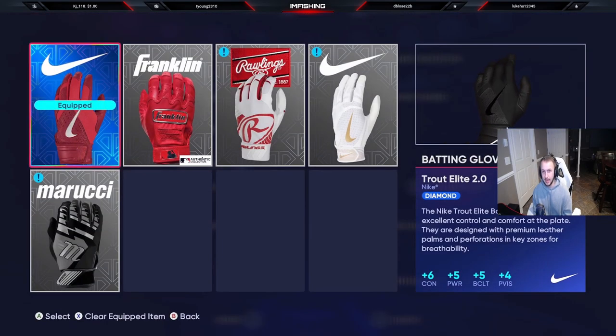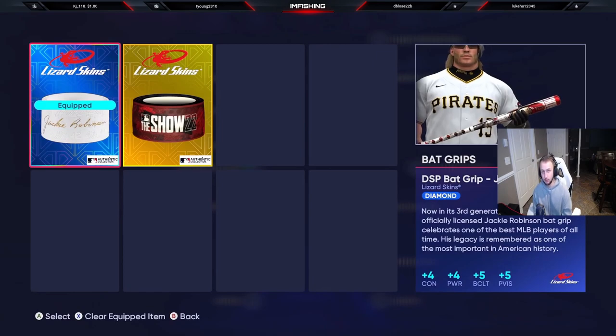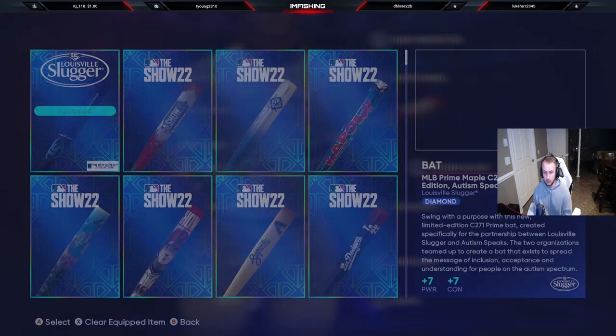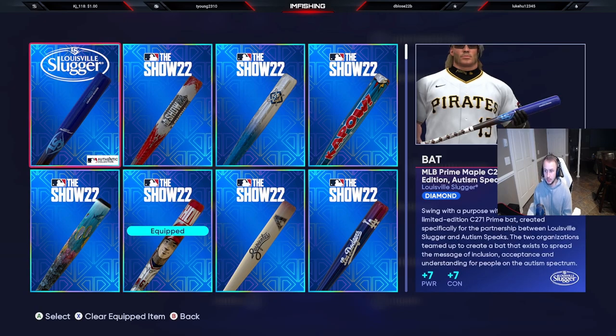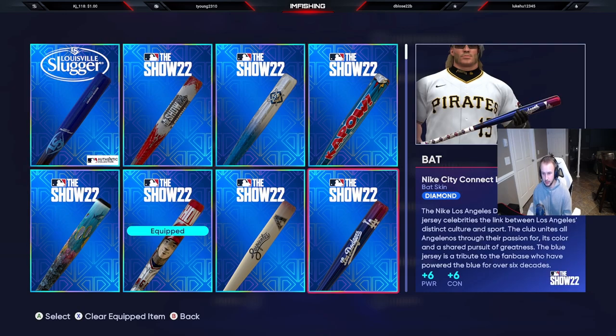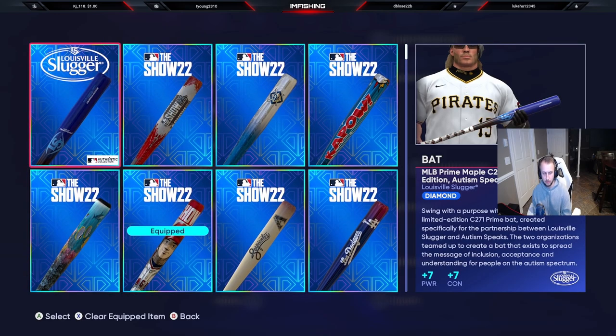I don't use a wrist guard. For the batting gloves, I have the Trout batting gloves — I got lucky and pulled this one. It gives plus 6 contact and plus 5 power; it's really good. For the back grip, if you go and do the Jackie Robinson program you get a free back grip: plus 4 contact, plus 4 power. It's really good — all you need is one hit in that program to get the Jackie Robinson back grip. For the bat, the Shohei Ohtani bat, if you pre-ordered the game, is still the best one. If you don't have that, you can use the MLB Prime Maple C271 — it's really good and you can get it from one of the programs. There are also plus 6 bats from the Jackie Robinson program, but overall the Shohei one is the best and this Louisville Slugger one is the second best bat.